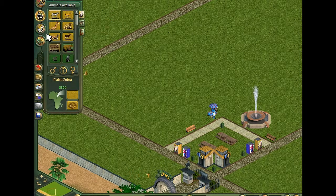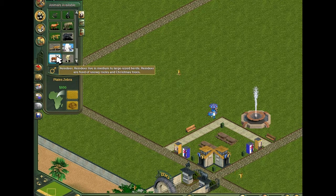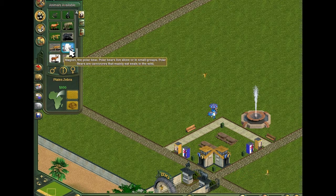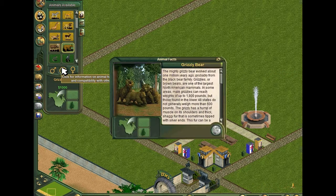So let's see — what should we get first? By the end of this series, I want to make every single exhibit possible. Let's start off with something — let's go with grizzly bears. People like grizzly bears, don't they? The mighty grizzly bear evolved about one million years ago, probably from the black bear family. Grizzlies, or brown bears, are known as one of the largest North American mammals. In some areas, male grizzlies can reach weights of up to 1,800 pounds.